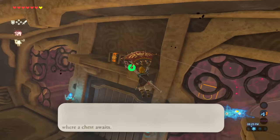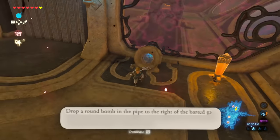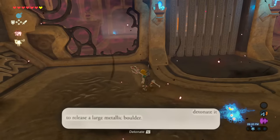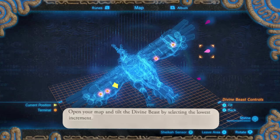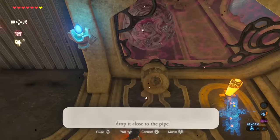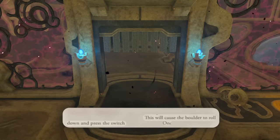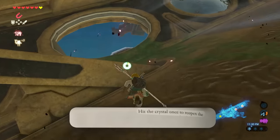Run to the highest point of the walkway and get yet another treasure chest. Drop a round bomb into the pipe to the right of the barred gate. Detonate the bomb to clear the way. Now hit the nearby crystal to complete a lateral wind stream. Detonate it to release a large metallic boulder. Open your map and tilt the divine beast by selecting the lowest point. Grab it with Magnesis and move it to the right, drop it close to the pipe, then tilt the divine beast by selecting the highest increment — this will cause the boulder to roll down and press the switch. Once the gate has risen, examine the terminal in that room.